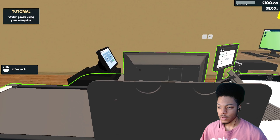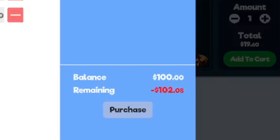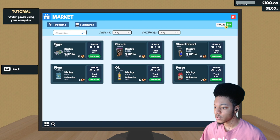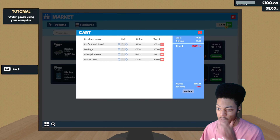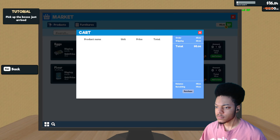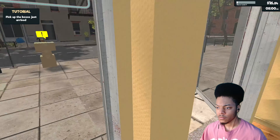All right, interact. Market — see, eggs, cereal, bread, pasta, oil, flour. We'll buy bread, eggs, some cereal, yeah. Flour, oil, pasta — might as well buy everything. How much money do I even have? Oh, I have a hundred dollars. Okay, well then we're gonna take off the oil, take off the flour, take off the pasta too. Pick up the boxes, just arrived.